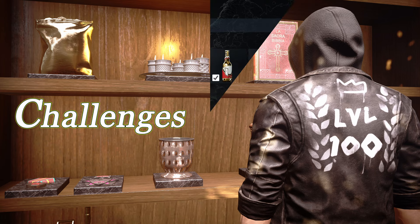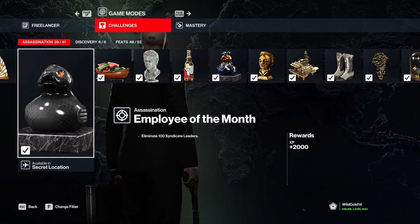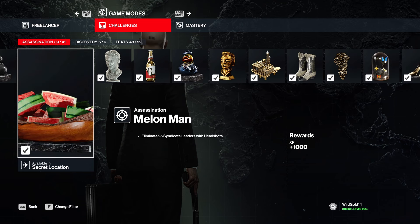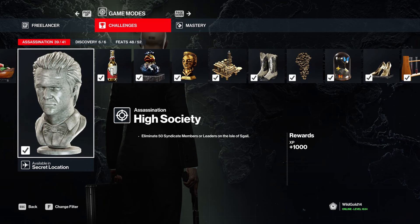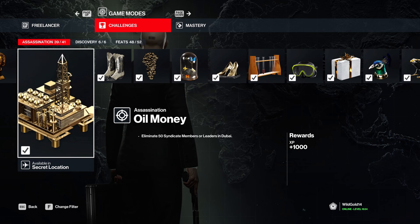Now it's time to talk about the challenges. '50 Syndicate Members' is self-explanatory. 'Leaders with headshots' - any weapon will do: SMG, sniper, pistol, doesn't matter, as long as you're getting that taken care of you'll get the challenge. There are location-based challenges and 'On the Move' - you basically find who your target is, lure them somewhere private, scare them and kill them. Simple, you're going to get this pretty easily.